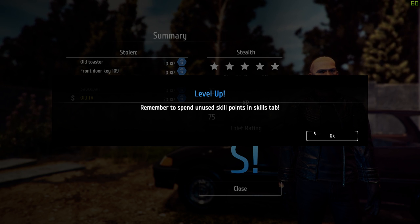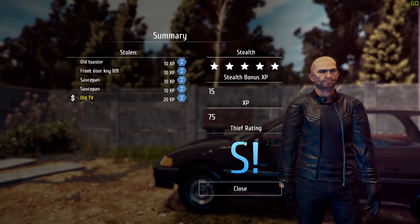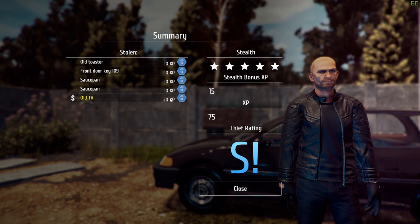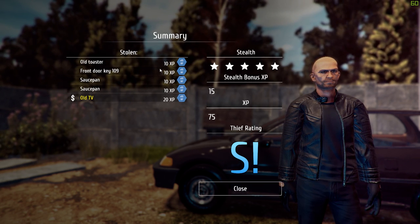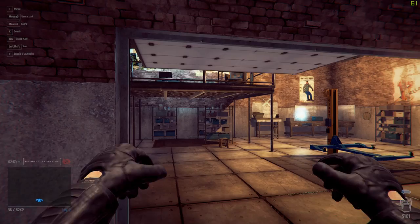Remember to spend unused skill points in the skills tab. I looked at that a minute ago and there was nothing in there, so we've got our first skill points now. We've got an S for that — not really sure what that means. We've got the old TV, the saucepan, two saucepans, the front door key which we should have put back, and the old toaster as well. That's pretty much everything we could have looted.